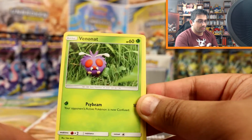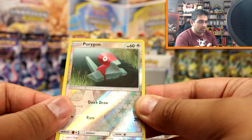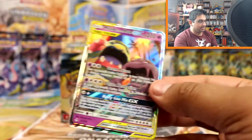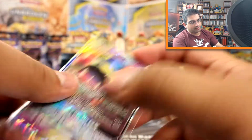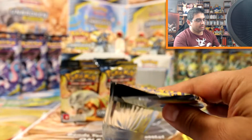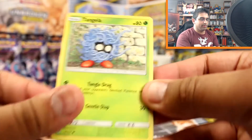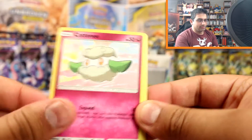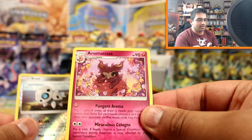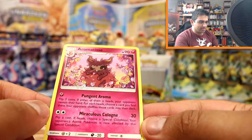Tangela, Oddish, Wooper, Cottonnee, Venomoth, Grass Energy, Fire Crystal, Weepinbell, Surprise Box, Porygon reverse and oh - it's a Muk and Alolan Muk GX tag team! Nice, so I've got a double of Persian and a double of Alolan Muk. Tangela, Oddish, Wooper, Cottonnee, Venomoth, Steel Energy, Surprise Box, Torracat, Energy Spinner, Aron reverse - oh, an Aromatisse! This is really cool, that's a very nice artwork.